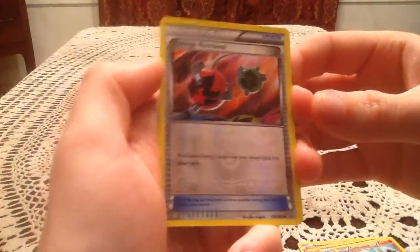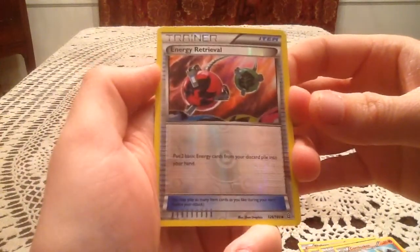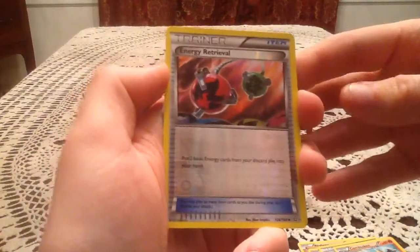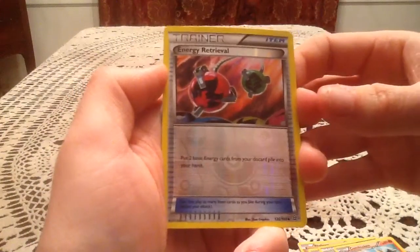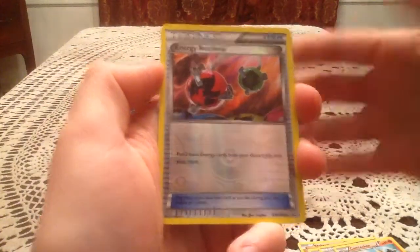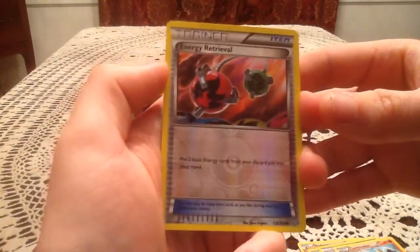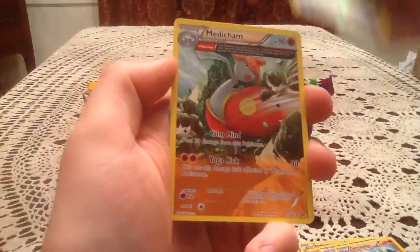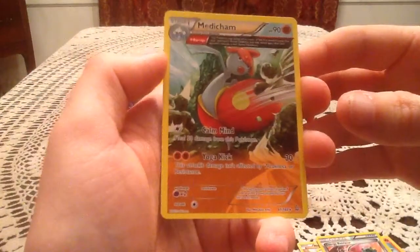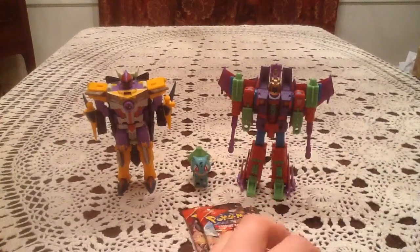That is not what I want to see at all in this video - just a duplicate Reverse Holo already. Which is even funnier because I don't have the regular version of Energy Retrieval yet. That kind of bums me out more - we got one duplicate Reverse Holo already. But the Rare card is a Medicham, an Ancient Trait card, so pretty nice there. I think my brother and I got that at our pre-release, so I think it's a duplicate Rare, but still a nice-looking Rare.